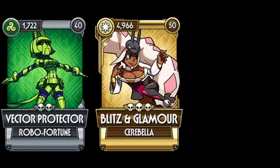Next fighter, it's Blitz and Glamour, a Cerebella — a light fighter which I believe will gain regen and immunity for an indefinite amount of time if she has no living teammates and once she drops below 40% health. She will also inflict the opponent — once she knocks an opponent into the air, much like Wetwork — with reverse polarity and armor break if the opponent has no living teammates. At least that's what I believe.